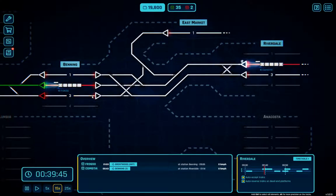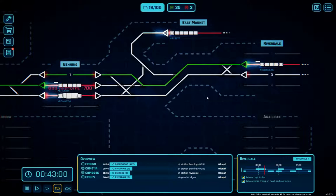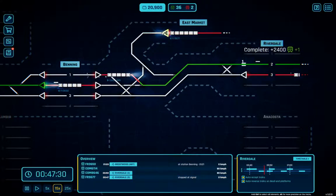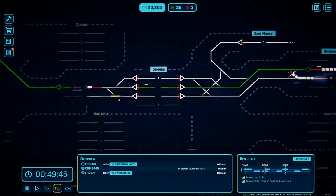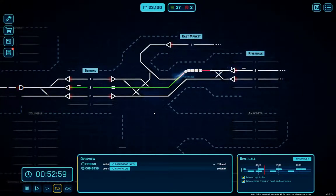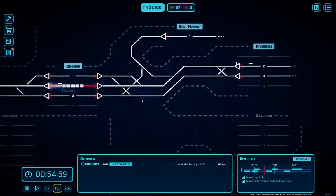We're going to send you down here, and then up here. You are going back here, and then you are going back here. The freight is going to Riverdale Three. This guy's gone — problem solved. Now we can let that route itself normally.